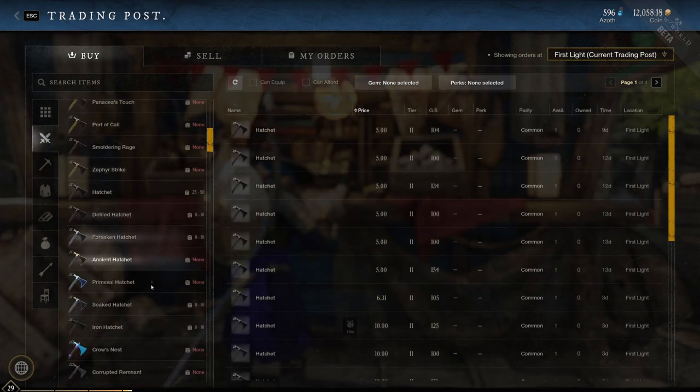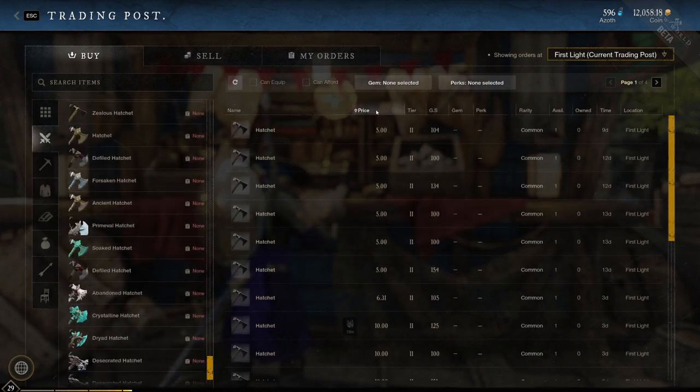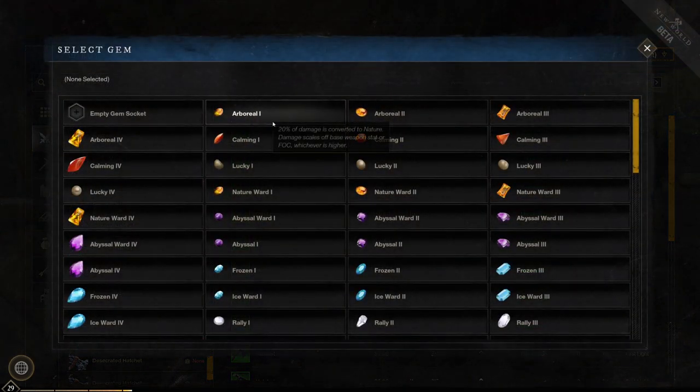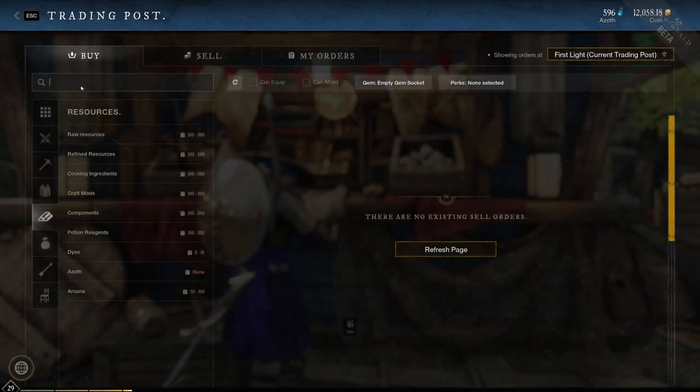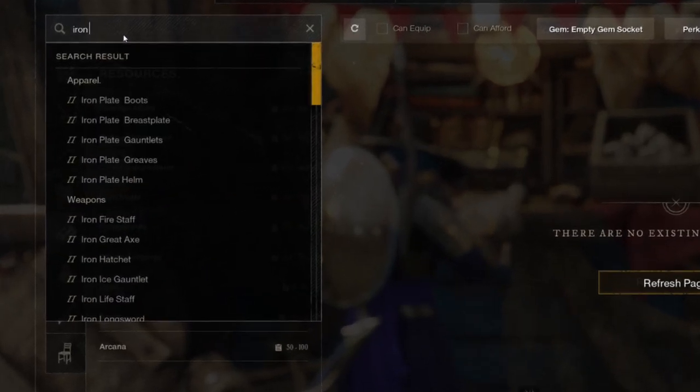From here, we can see if there was a particular skin we want, or since we probably just care about stats and cost, we can sort all hatchets by price, tier, or gear score. We can also use the filters on the top if we want a specific gem or perk. Alternatively, if you know exactly what you want, you can type it in the search bar. The drop down shows items matching what you typed, so iron would show iron ore, iron arrows, and anything else with iron in the name.